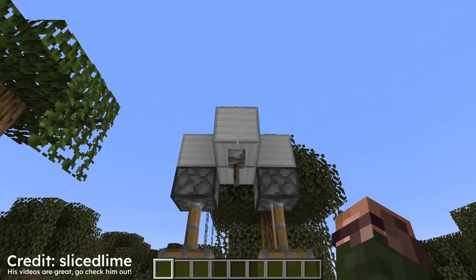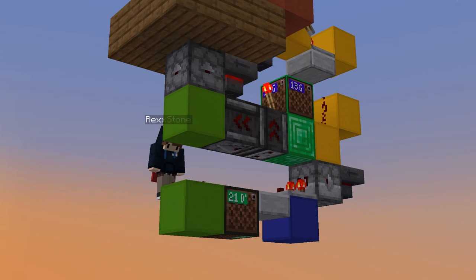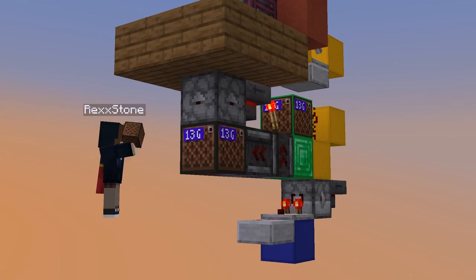Only wool and wool carpets now block the sound from a note block; covering them with other blocks still makes it possible to play the note. This might not seem like a big deal at first. Even I thought: neat, I no longer have to leave a space above note blocks when adding sounds to my redstone builds.